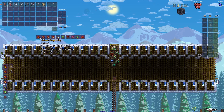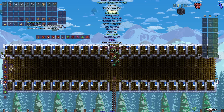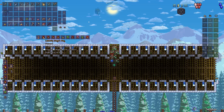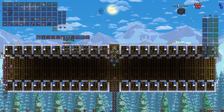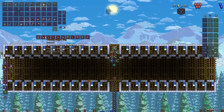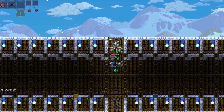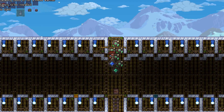First things first, we have this starter bag — we have two actually. We also have these ones, so I want to make a Calamity starter bag. I'm going to go with the Warrior. I'm not going to stick to the Warrior, but I'm going to go with it for now.